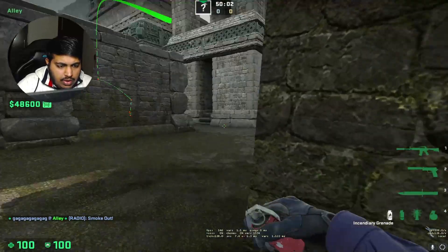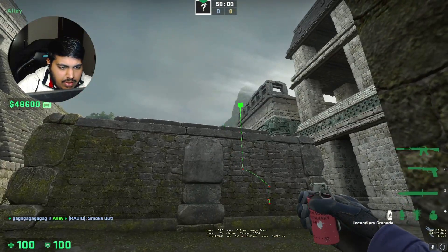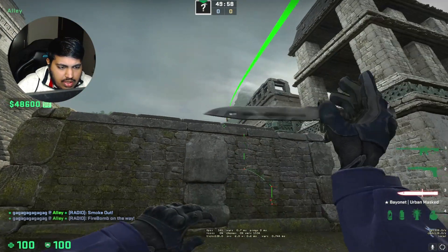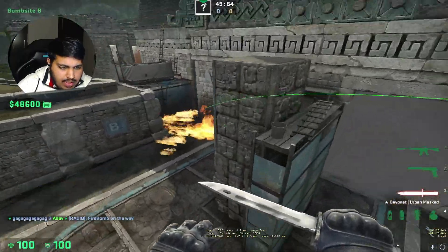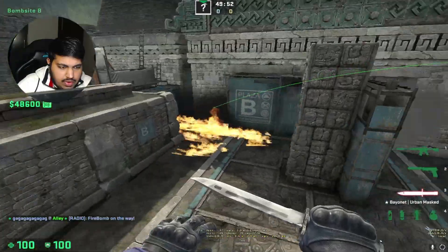For the molly, just stay right here and aim at this point of the edge. Very easy, yet very effective set of utility. Fight!